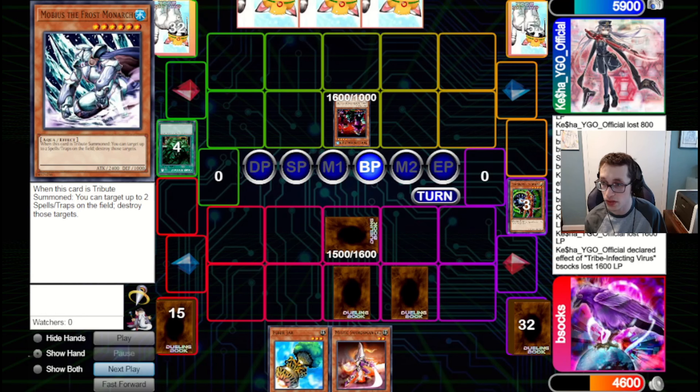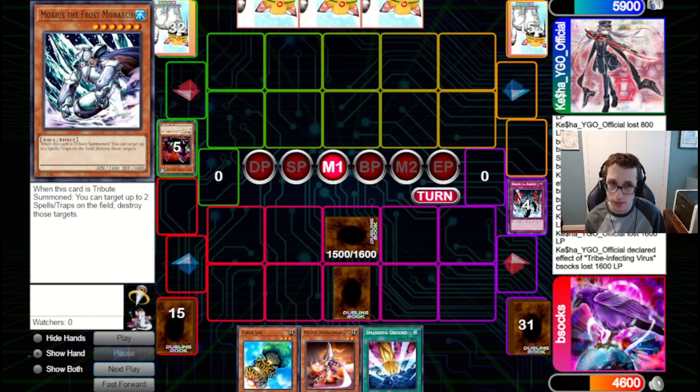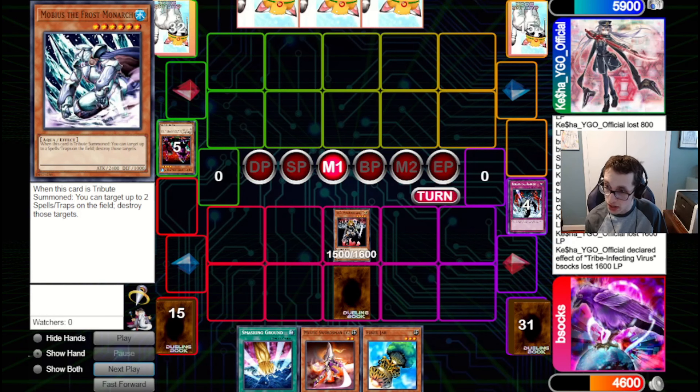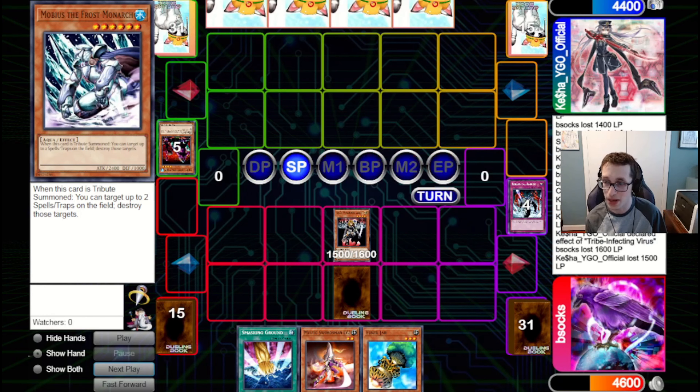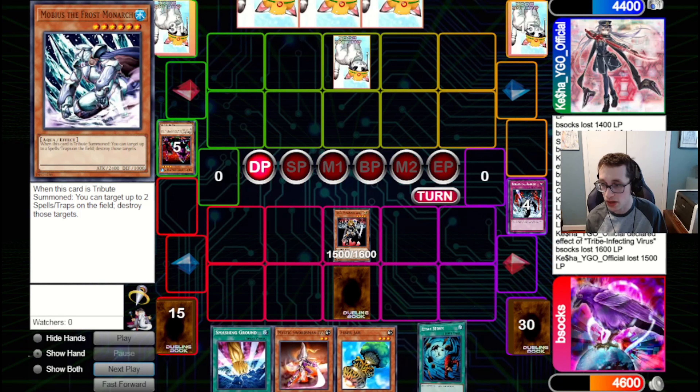They're going to think about this, and they're going to attack into the Warrior Lady. We will Saku the Tribe. They pass back to us. We're just going to attack them with the Warrior Lady, pass back to them. We could have summoned out the Mystic Swordsman but it didn't change the clock, so no need to do that. We draw Heavy Storm, but we don't necessarily want to commit that into the back row, especially when we've got TT set.